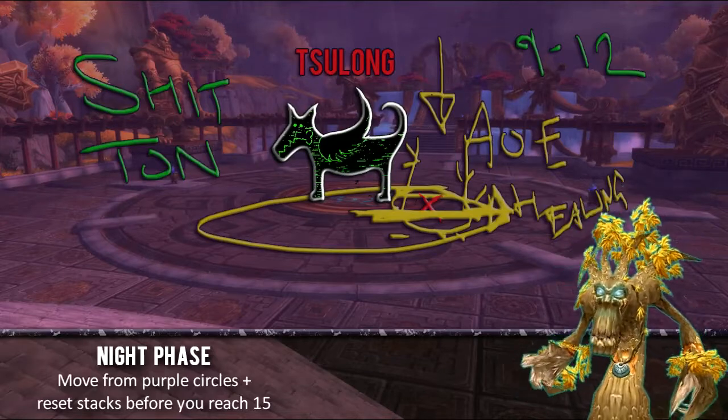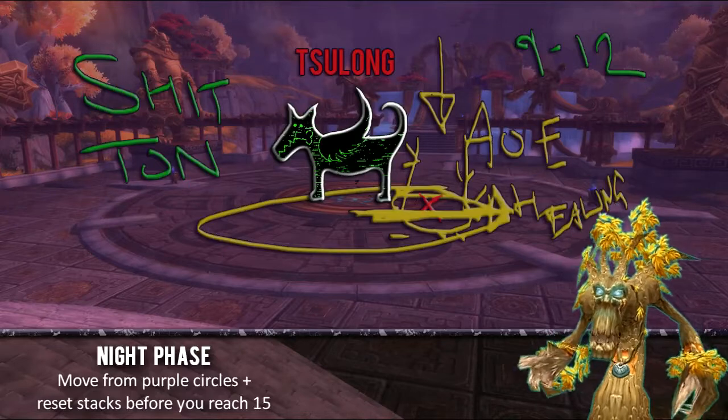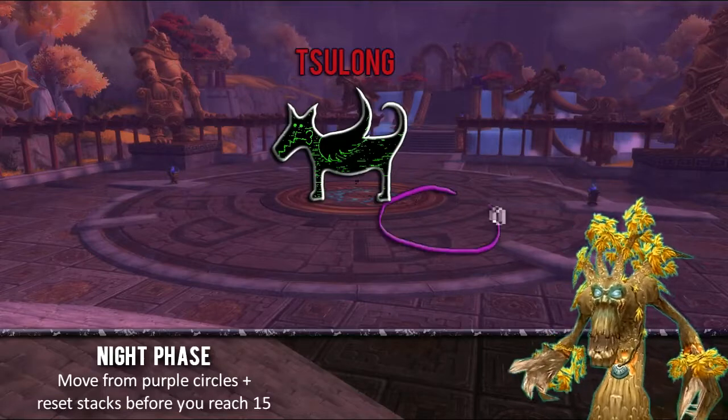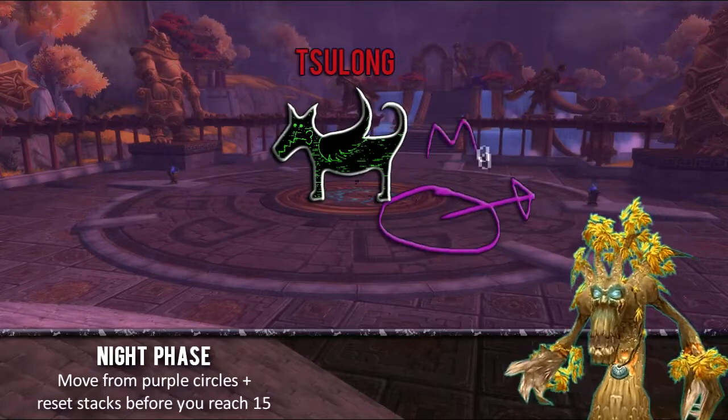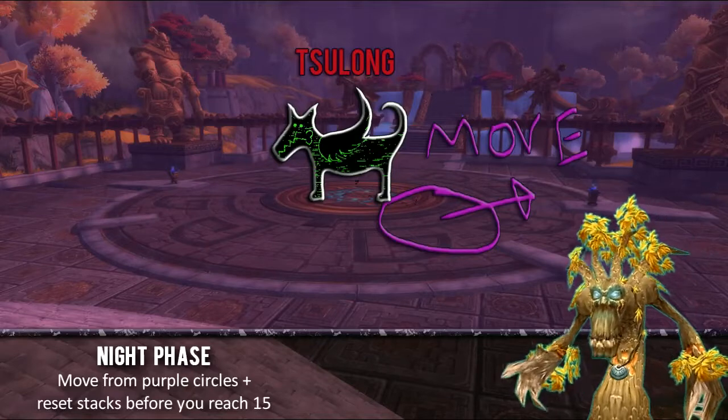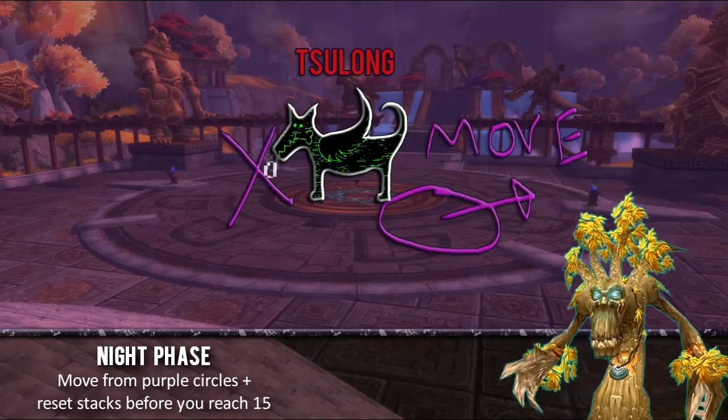There will also be an AoE getting thrown out, which is called Nightmare — it's this big purple thing. DBM will yell at you to move, so you just want to move when that comes in. If you don't move, or if you run into somebody else's, you will get feared and take damage. The fear doesn't last for very long, but it can be annoying if you get feared in front of the boss.